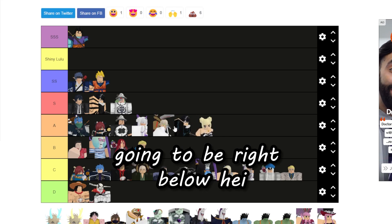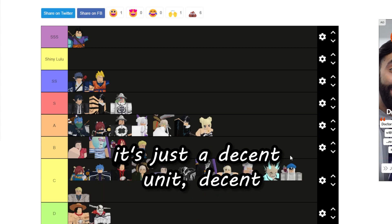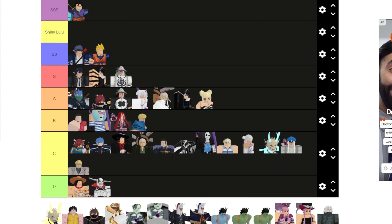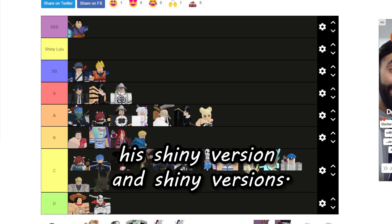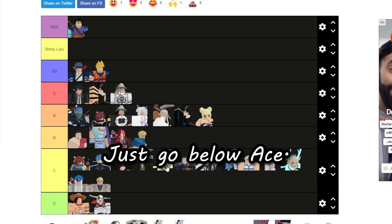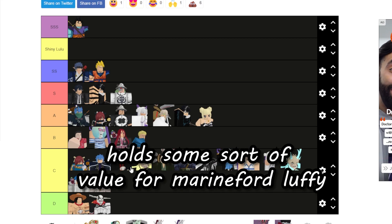Lucky is just below Kit — it's just a decent unit in general, nothing crazy. His shiny version can go below Ace — he's just not really that crazy, but his shiny holds some sort of value.